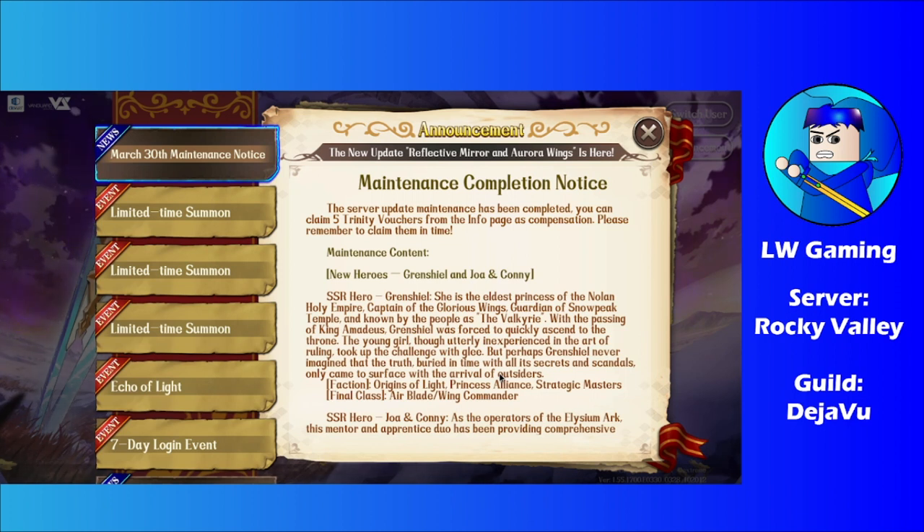This update brings two new characters. We got Grand Shield and the new duo unit, and we haven't had that for a long time. Last time we got the duo unit was Jero and Layla. Now we got another duo unit — Joa and Connie are now in the game.